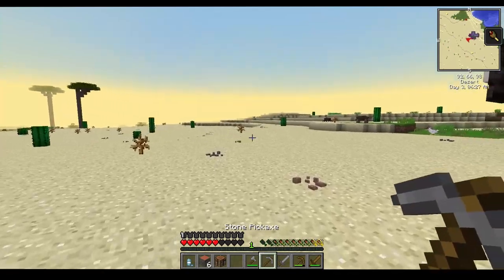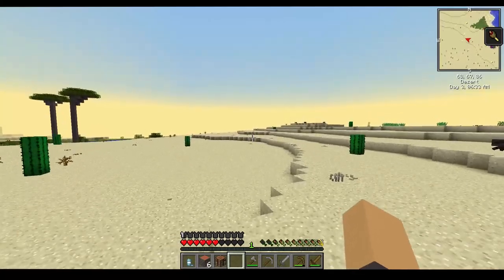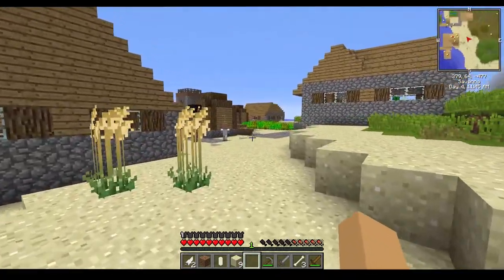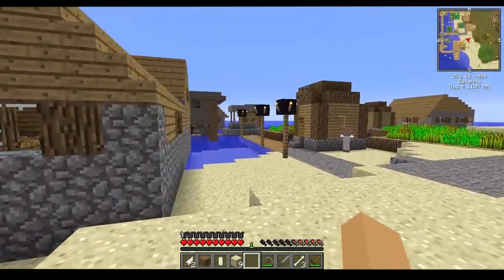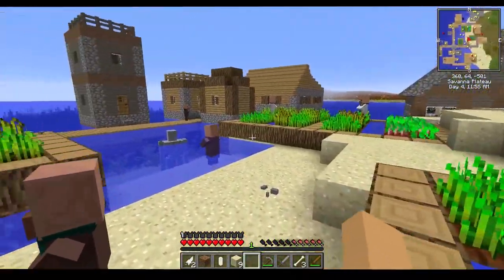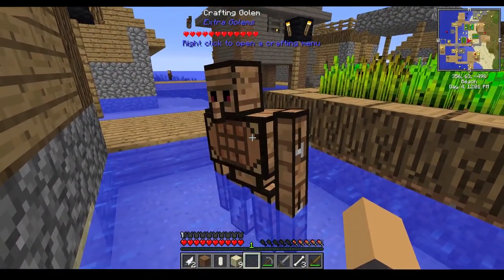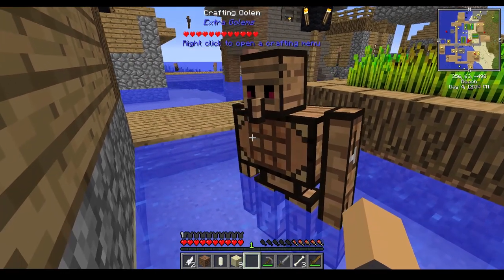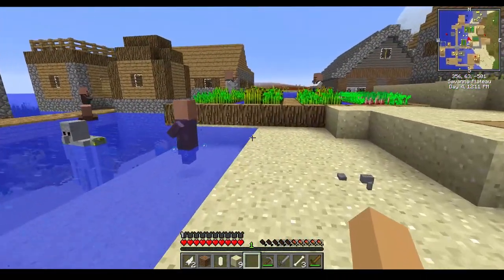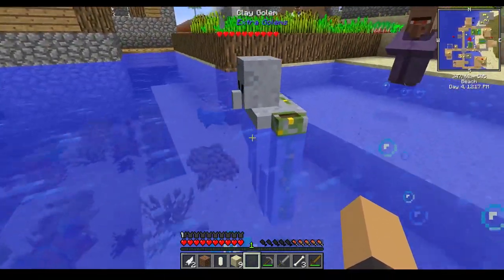We've explored a couple of directions and seen various wildlife types. There's a spider. Let's see what this village has to offer. I really like it when mods have the waypoint mod. Whoa — look at this guy, a crafting golem! Right-click to open a crafting menu. We're gonna have to make some golems for our RV. Extra golems — remember that! What's so special about you? Oh, nothing — you're not special at all.